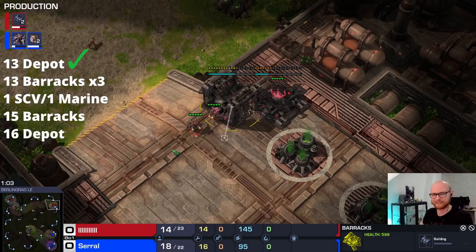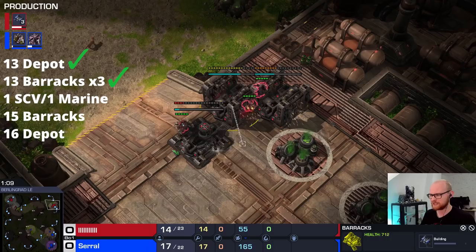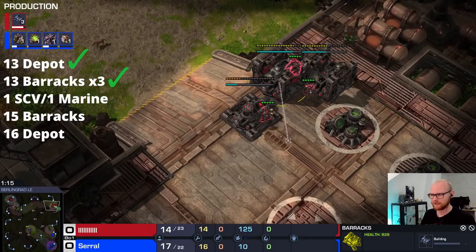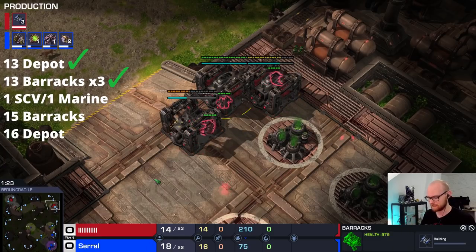With this build there's almost no strategy involved. You make 4 barracks, save up Marines for the exact right timing, and go for it. The other Proxy Racks versions have a lot more detail, but this build is almost super simple — you cannot really mess it up strategy-wise, and sometimes you do rely on luck a little bit. You make 3 barracks, then one more SCV, then a fourth barracks — that's usually how you do it.